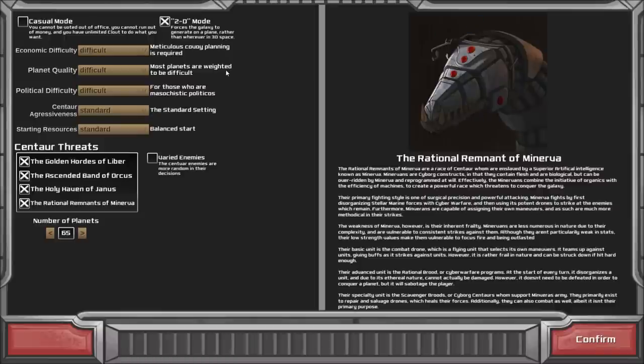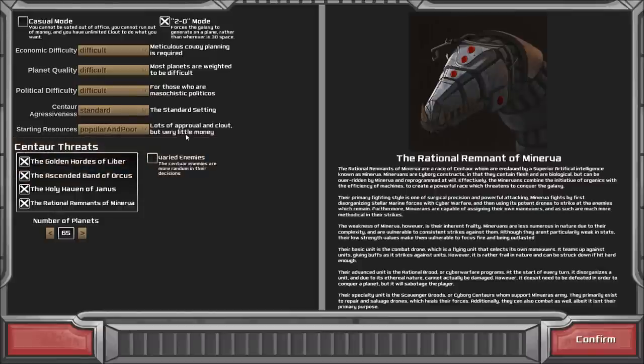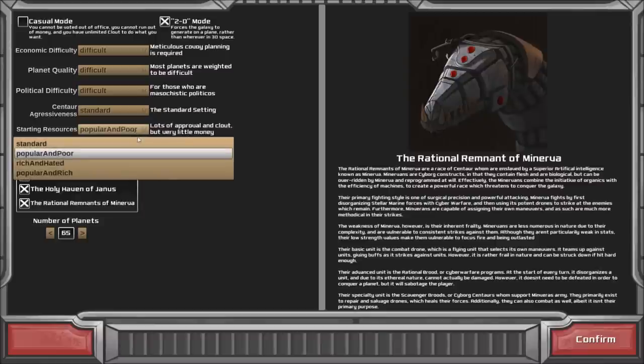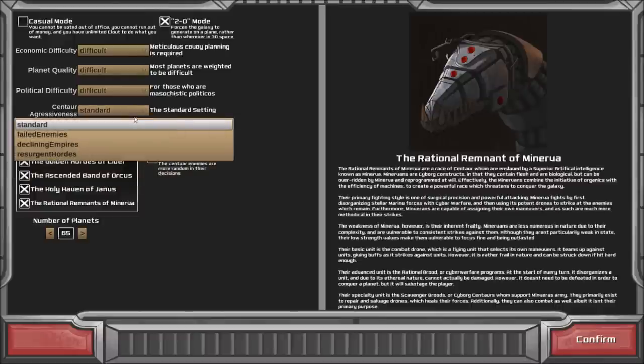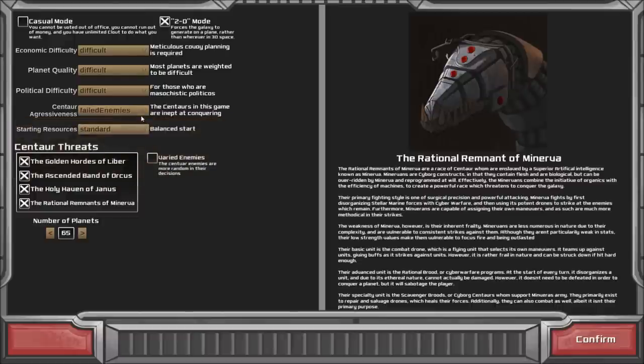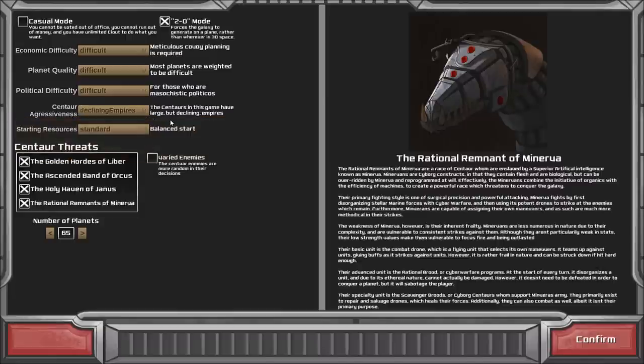Alright, so these are the settings that you get before you start the game. You can change the starting resources — say, a popular and poor empire where everyone loves you but you start with very little money, or the opposite, rich and hated. Or if you want an easier game, you could be popular and rich. This setting changes the enemies — they could be really weak enemies, very large but starting weak, very small but very aggressive and strong, or just standard enemies.